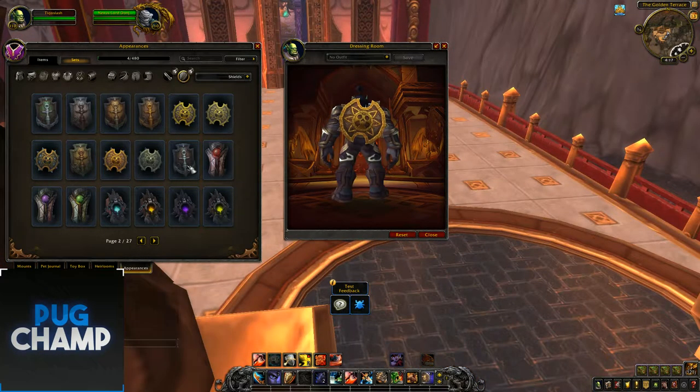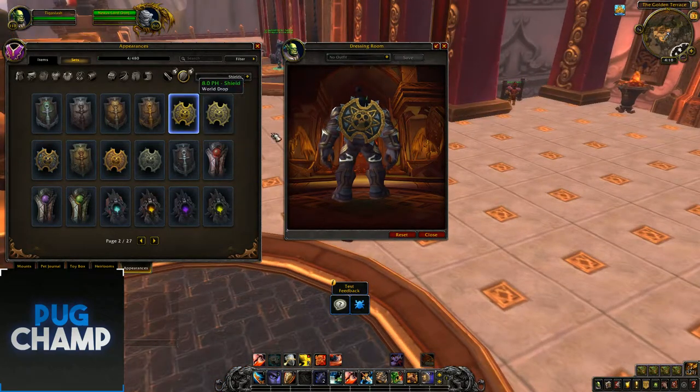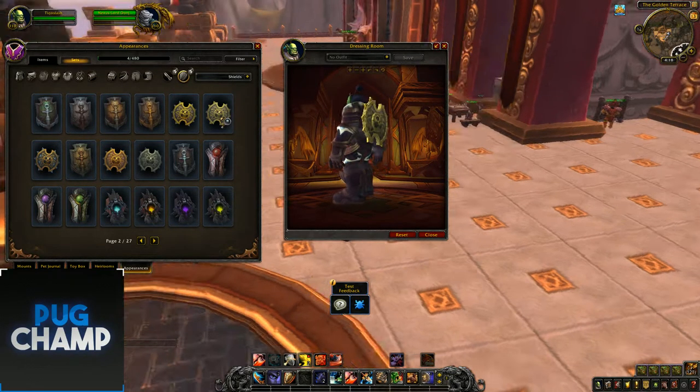The next one is this kind of troll one which we'll probably get from Horde questing — so from the Horde zones. We'll probably be getting these either from a drop or from quests. We know these will drop in Kul Tiras because they have the Kul Tiras logo — that's the emblem — and these will probably drop in Zandalar.